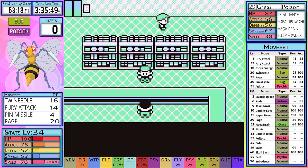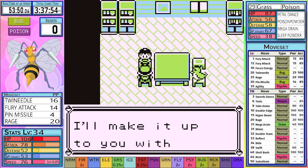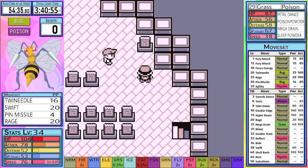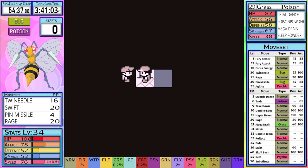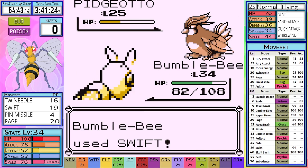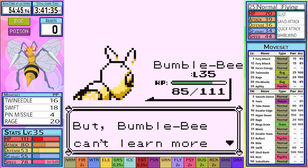After a quick shopping trip, we grab Fly and head directly to Lavender Town. Before I battle Champ, I make sure to pick up Swift, as it's 100% accurate and just as good as 4 Fury Attacks. On to Champ 4, and Pidgeotto comes out, and we start to see just how strong our Swift really is.